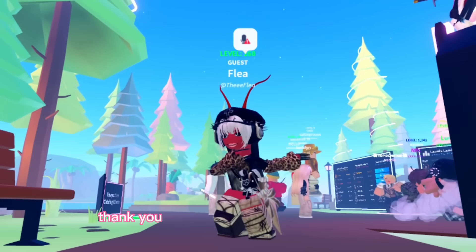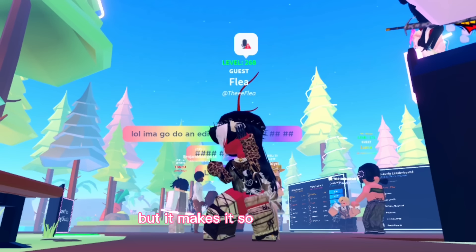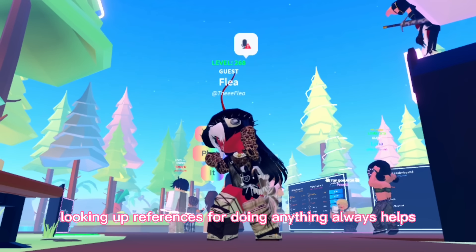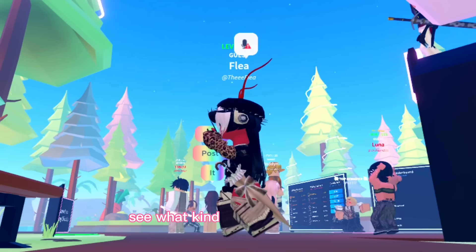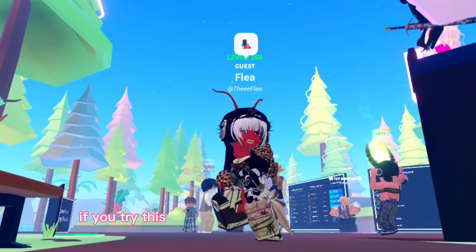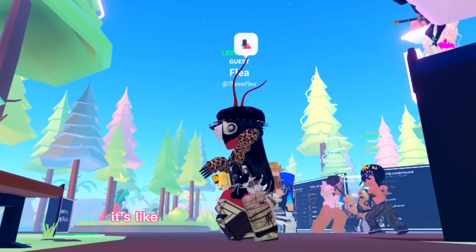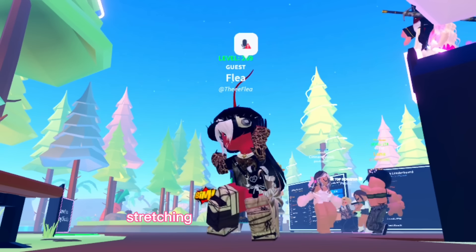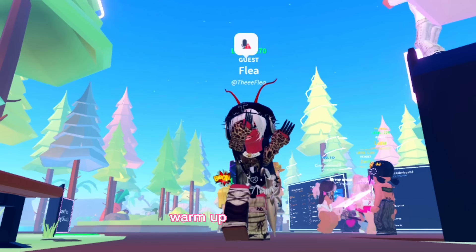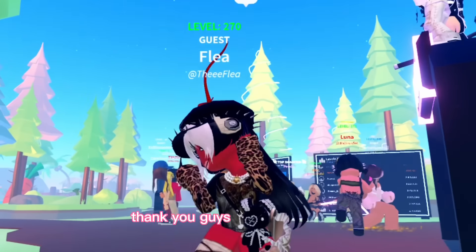Thank you guys for watching — this was really fun! Drawing in realism is pretty difficult, but it makes it so much easier when you look up a reference. Looking up references always helps — it trains your eye to see what colors go where, and how color changes in shadow versus light. If you try this challenge with the three-minute time limit, it might be difficult, but it's like working out your brain — stretching before a run, really good practice to warm up for drawing. Anyway, it's been fun — this has been the Flea, thank you guys for watching, bye!